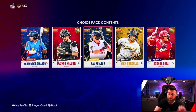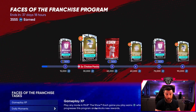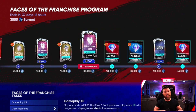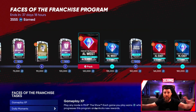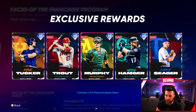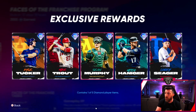Just be grinding as much as you can to get as many of these packs and cards as possible. Even if they're not starting for you, you'll want them for collections. The main program - which was normally like the First Inning program, Second Inning program with bosses - they're really switching that up. They took away the XP path and team affinity kind of got merged. The first main program is called Face of the Franchise. We're going to get six 90 overalls that are sellable.